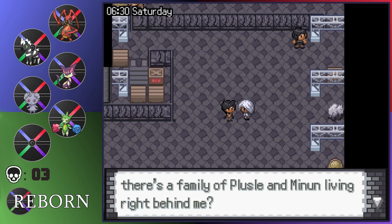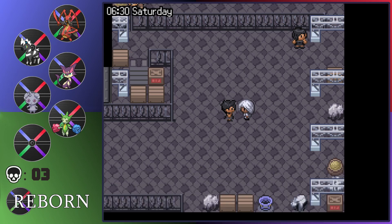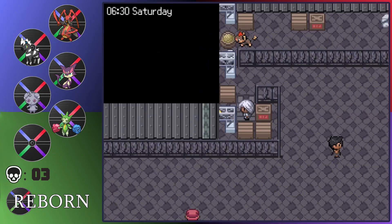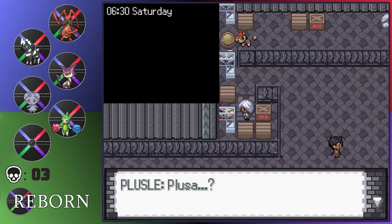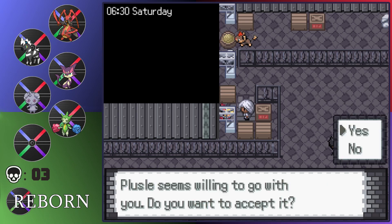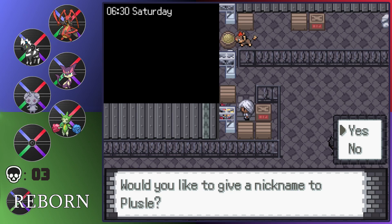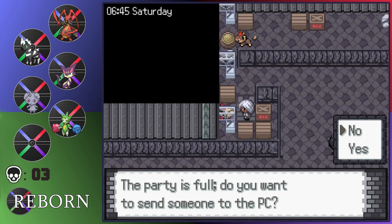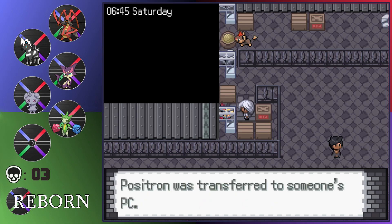Did you know there are a Plusle and Minun living right behind me? I didn't think this would actually work. I want to catch Plusle — and Plusle's actually the better one. Plusle has higher attacking stats than Minun, so I'm happy with this. Plusle is actually a really good Pokemon early game. It's not as bad as it seems, especially before level 30 — that's when it hard falls off. Let's name it Positron, like an Autobot. I don't think Positron is an actual Transformer name, but it sounds like one. I might use this, but I'm just going to send it to the box for now.